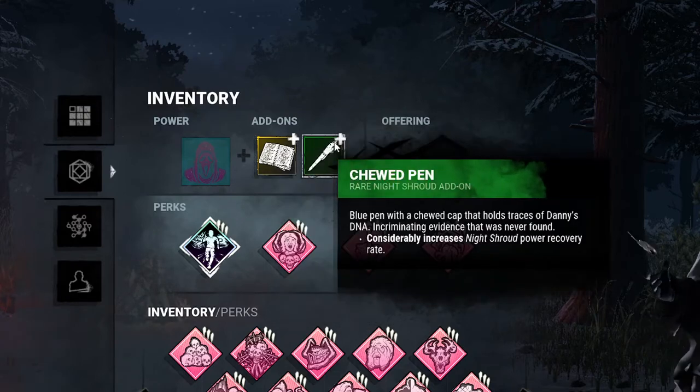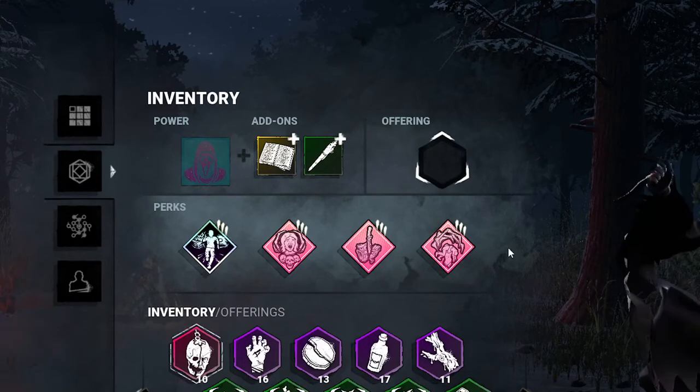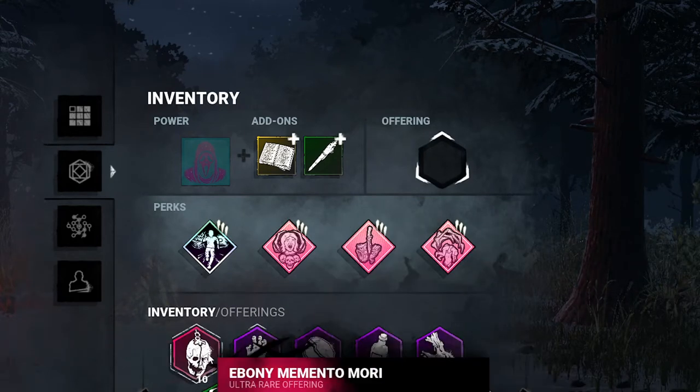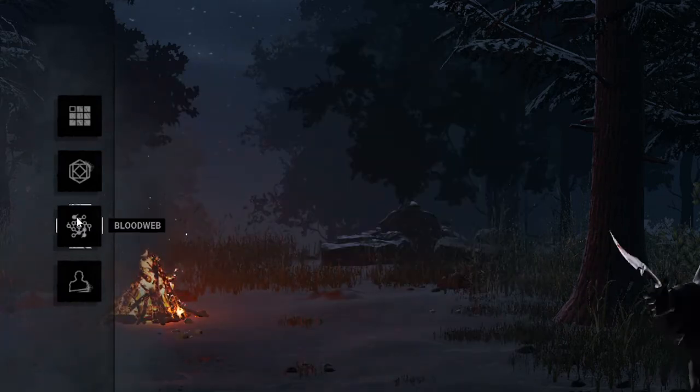My add-ons consist of Olson's Address Book and then the Chew Pen just to speed up his recovery rate. And then for the offering you can choose what you really want — you can use the Mori or whatever.